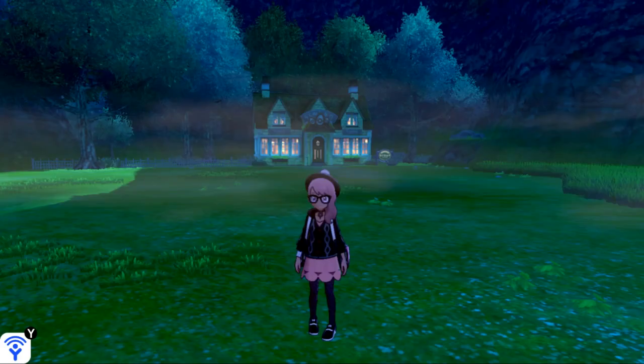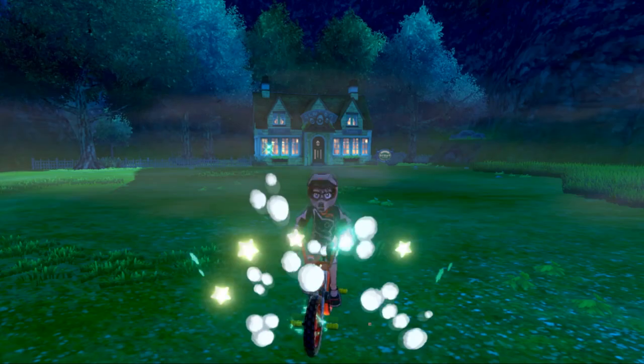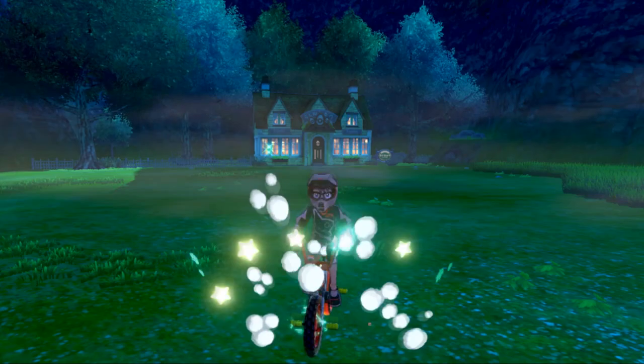Go back to Sword and Shield and again start off by flying to the Bridgefield. This will take us to where the daycare is. You can hop on your bike and with the daycare behind us, we're going to make a right under this large bridge. As soon as you cross the bridge, you're going to enter the stony wilderness.